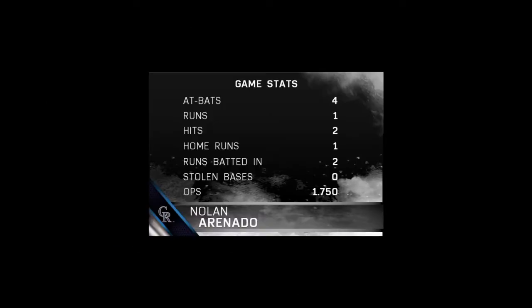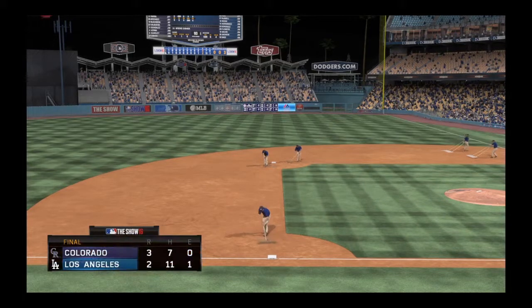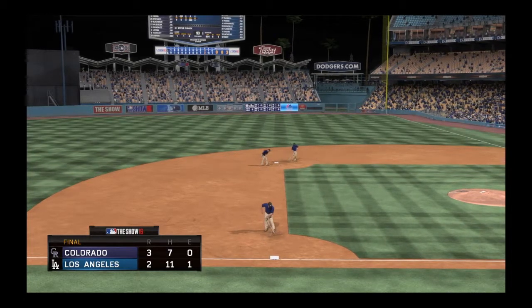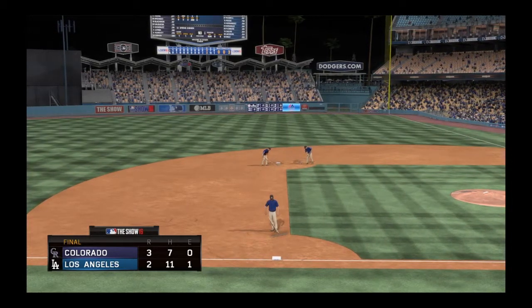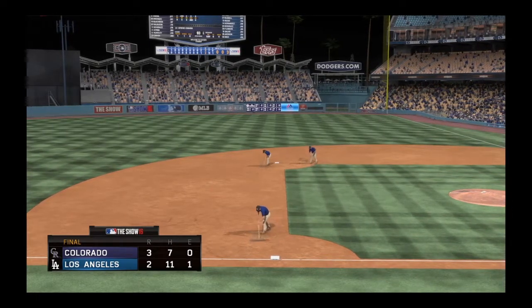Not a lot of offense to go around in this one, but what offense we did see came from this man's bat — he's our top player of the game. You see a couple of hits for him in the ballgame. This one was tight throughout, but in the end he really helped lead his guys to this victory. For EK, Psycho, and the crew, I'm Matt Vaskersian. You've been watching MLB The Show. The Rockies come out on top 3-2. Good night from Los Angeles.